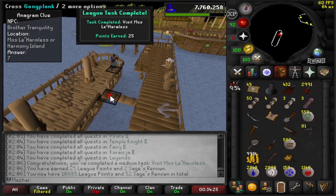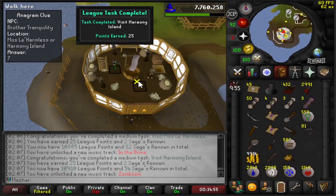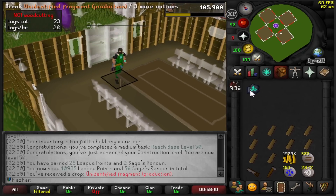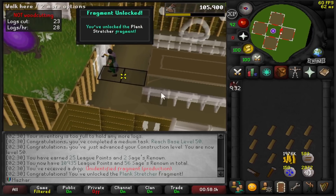Visit Mos Le'Harmless: 25 points — I got it while I was doing this clue. Visit Harmony Island: 25 points. Reach Base Level 50: 25 points. I'm pretty sure I just got my first Construction Fragment — Blank Stretcher — which is really nice for what I'm doing right now.